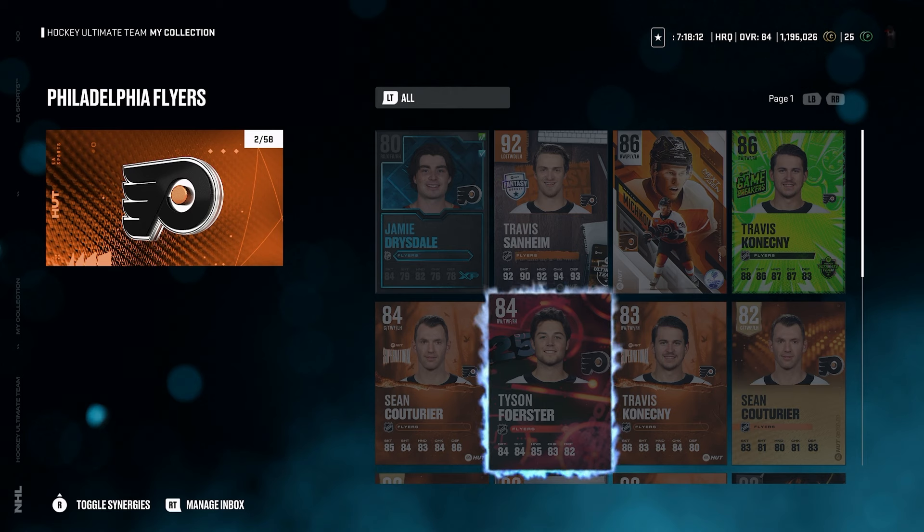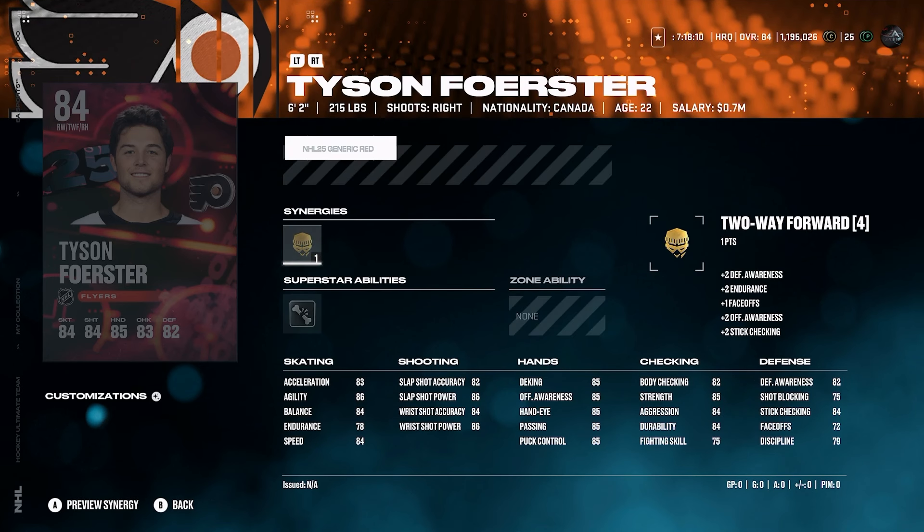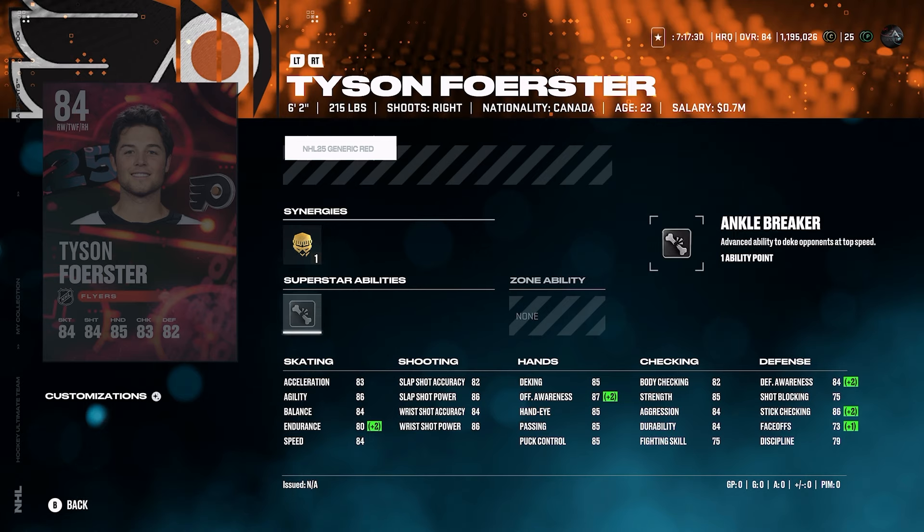I can't understand why anyone would want this card — it's not good. He's 6'2", 215, right-handed winger. The build is good, but the problem is he has 84 speed and 78 endurance, which is crazy. Yes, he has 80 with two-way forward active, but that is horrendous. There are 82 overall cards that are way better than this card, and you don't have to do anything besides spending like 10 to 12k on them. This card just isn't good enough — you need at least 88 speed or something.